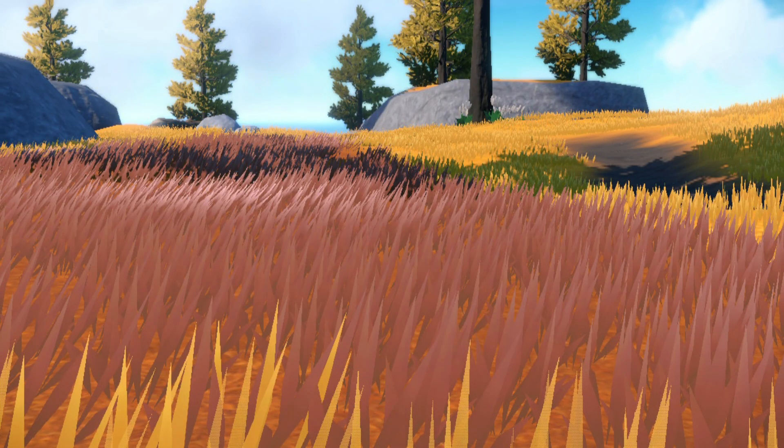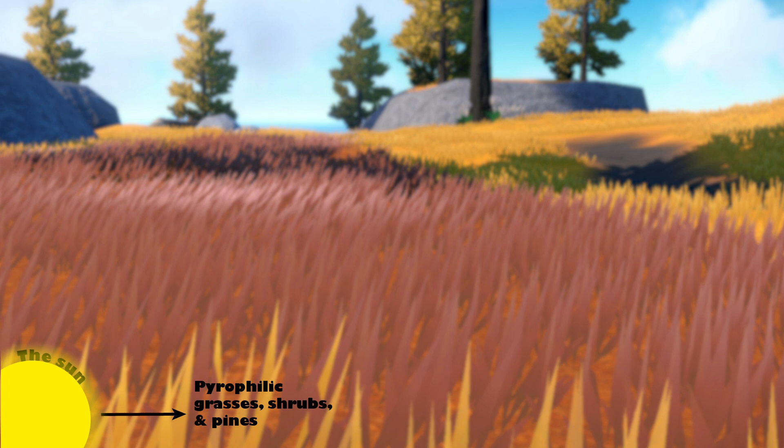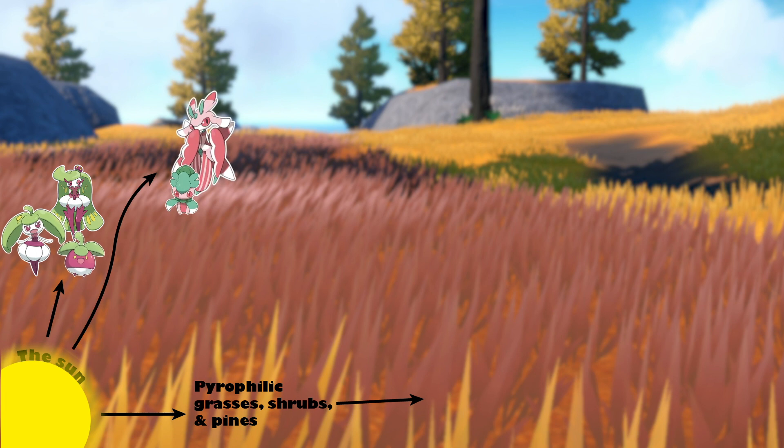These grasses, trees, and other plants adapted to fires are often called pyrophilic, which means fire-loving. They, along with a few Pokémon, form our producers and kick off our food web. Pokémon in this trophic level are grass types like the Fomantis and Lurantis lines, which are able to photosynthesize like plants and likely get some or most of their energy this way.